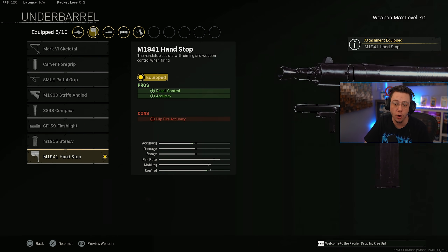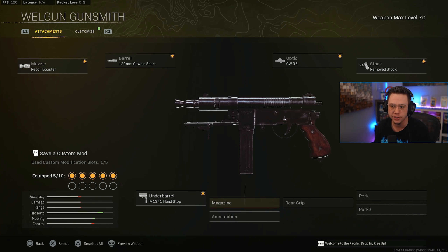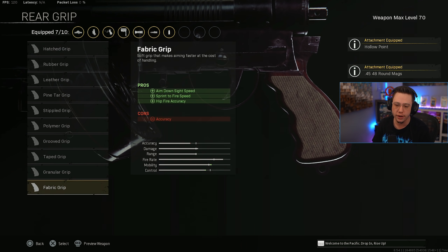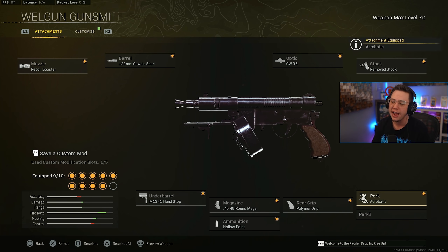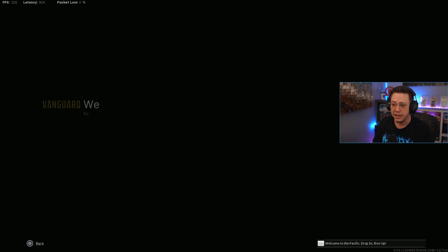For the underbarrel go Hand Stop for easier control, though Pistol Grip or Skeletal Grip work too. For the magazine, 45 or 48 rounds increases TTK further. Hollow Point ammo, and for ammo type Polymer is more consistent — there's noticeable visual and physical recoil here. For perk one, Gung-Ho is a great choice if you adjust your sprint-to-fire attachments accordingly. I personally go Acrobatic — I'm huge on that movement speed — and then Quick for the second perk.